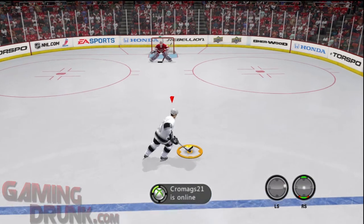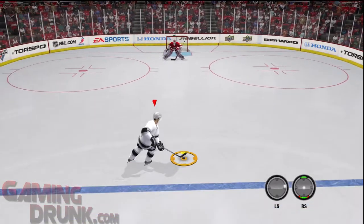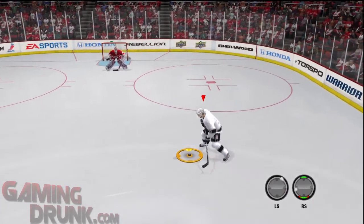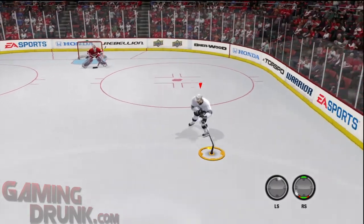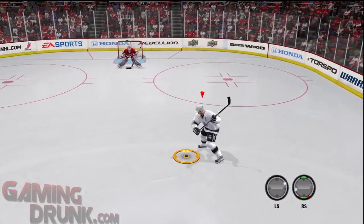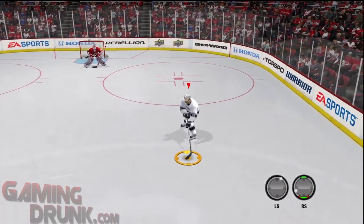The easiest way is to fake the shot. At this time you should be holding vision control. Once you hold vision control, if you cross the center divider — when I say center divider, if you look straight towards the goalie at the net and kind of split the ice in two — if you're holding vision control, what happens is your player automatically starts to turn and puts his back towards the boards.